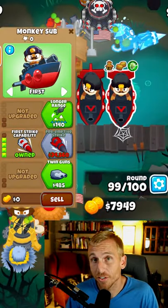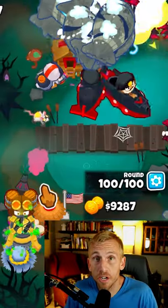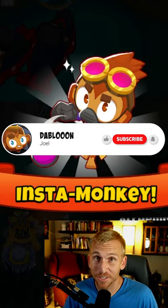Place two subs and get them both to a 0-4-0. As soon as those abilities are ready, hit them both, and there you go. Thank you guys for watching. Don't forget to hit that like and subscribe button.